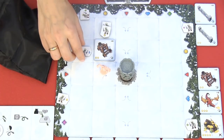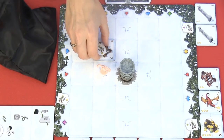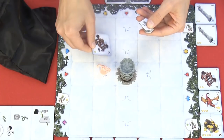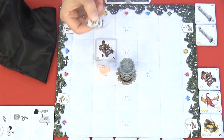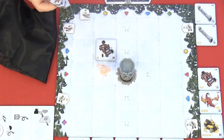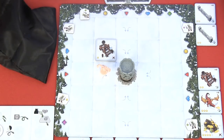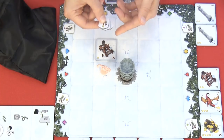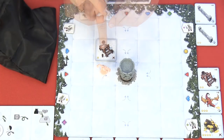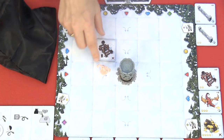The catapult: when you place this and skeletons enter it, you take all those skeletons and flip the catapult over. You then send all of them over to one of the other players — you can choose whichever player you want. You cannot divide them; you have to send all of them to the same player. If the catapult is entered a second time, it is removed from the game.